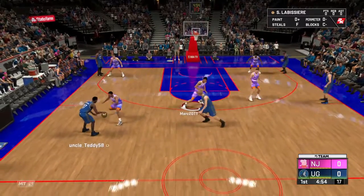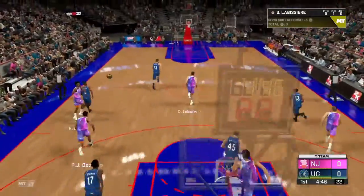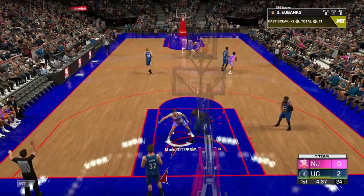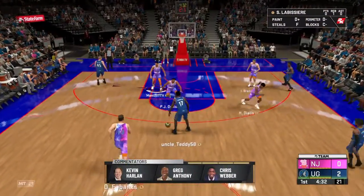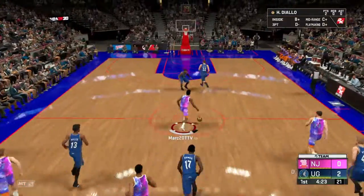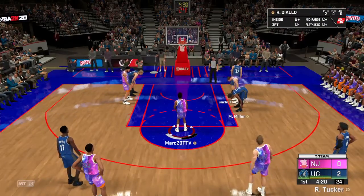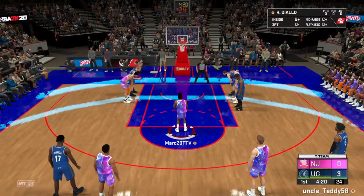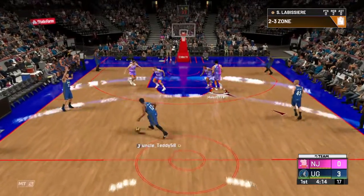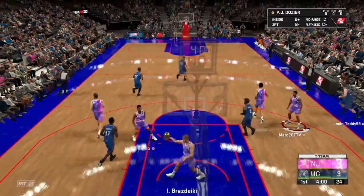Some good bronze players to use are Lual Keng, Dean Wade, and Isaac Bonga because he can shoot threes. If you're going to use an all-bronze team and you're not trying to play with a friend, you need a good amount of skill. Stay aware. Hamidou Diallo is actually pretty decent on this type of team. You can also run a two-three zone if you want.